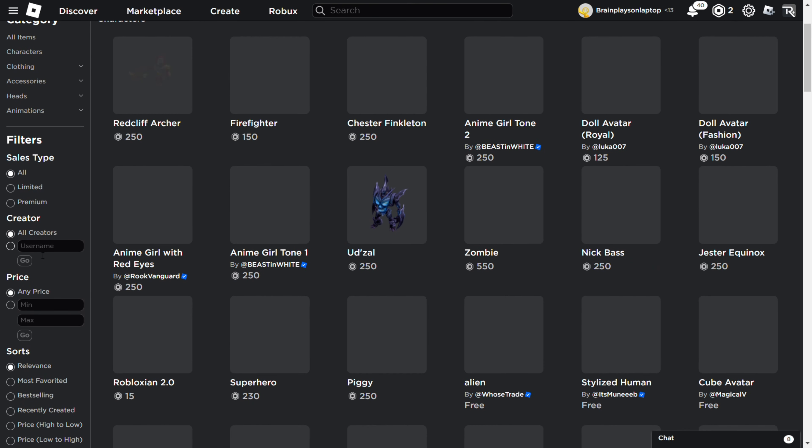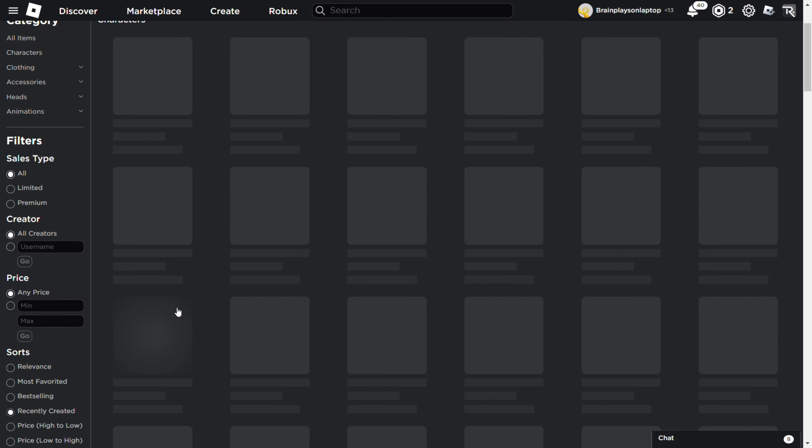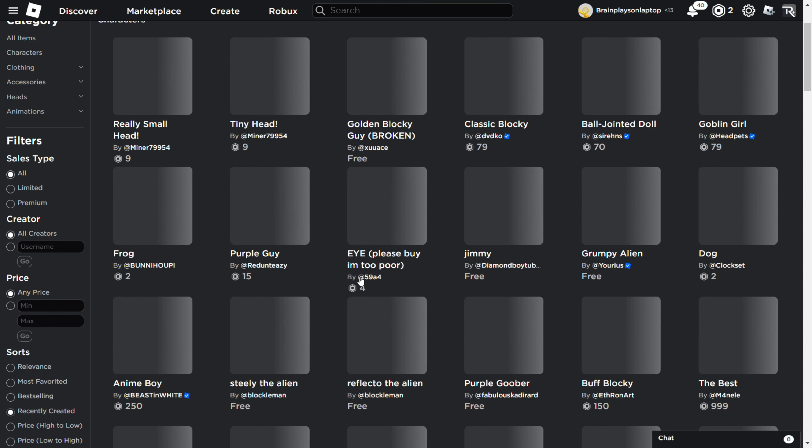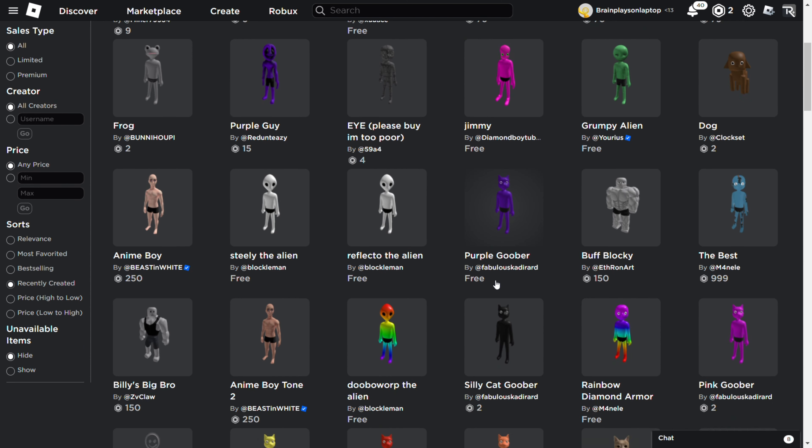Then scroll down to Recently Created. Now you can see many different characters, but to get Billy you have to scroll down.